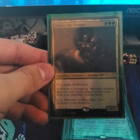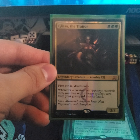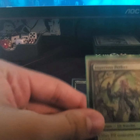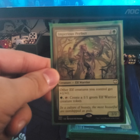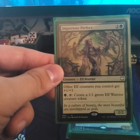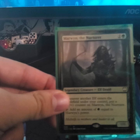Glissa the Traitor — first strike, deathtouch. The reason I add her is she's good offense and defense; whenever a creature an opponent controls dies you may return a target artifact from your graveyard to your hand. So we make sure our artifacts stay in hand or on the battlefield. Imperious Perfect — all elves get +1/+1 and tap plus one forest to create a 1/1 green Elf Warrior creature token.